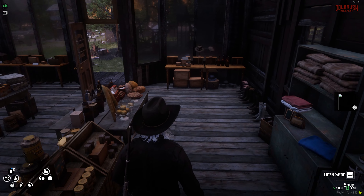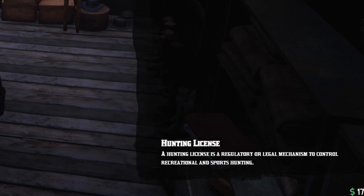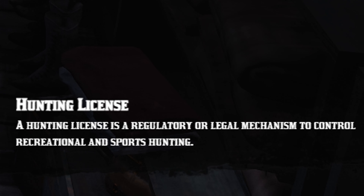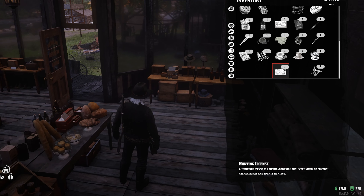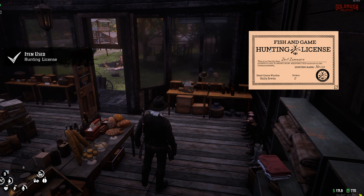As you can see that should now be in our inventory. There's the license right here, and the description reads: 'A hunting license is a regulatory or legal mechanism to control recreational and sports hunting.' Pretty self-explanatory. If we use it we can now see our name — Zaville Zamaro — at the top right.